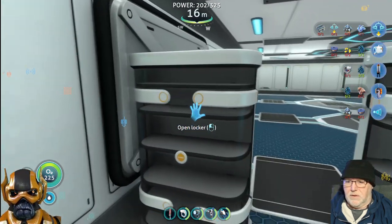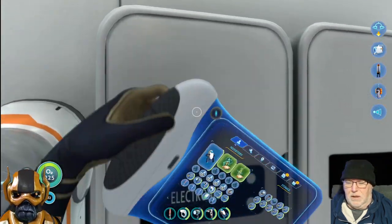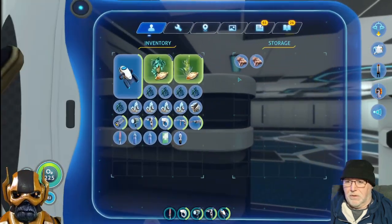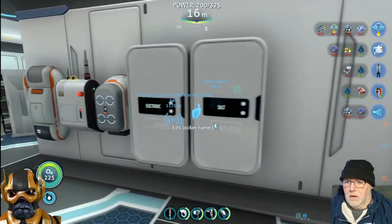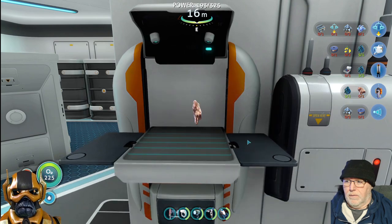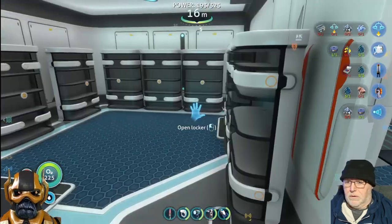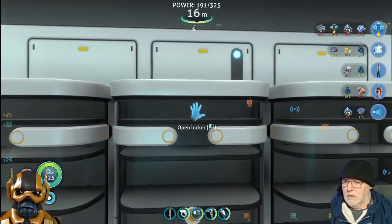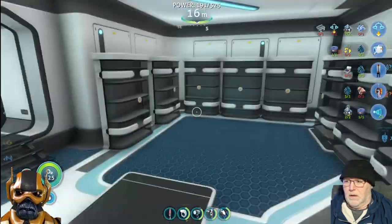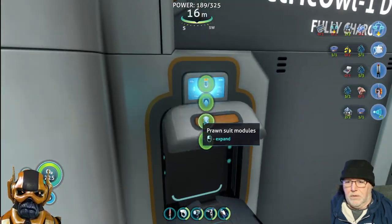Let's make this - how much copper? Yeah, we don't have a copper wire but what we're doing is getting copper so we can use these two up. Make a copper wire and then two magnetites. Okay so we have enough for the drill arm.